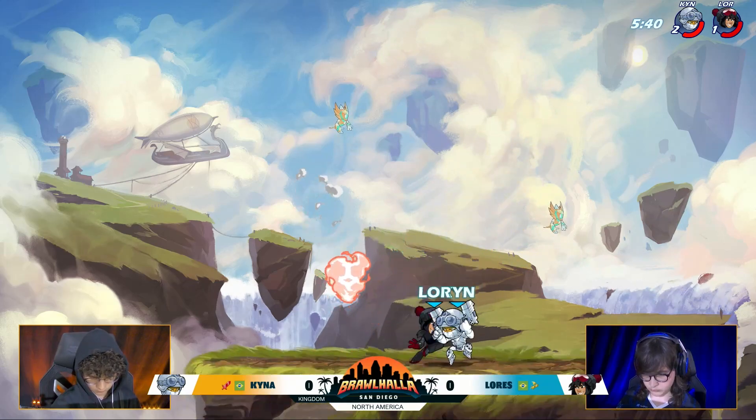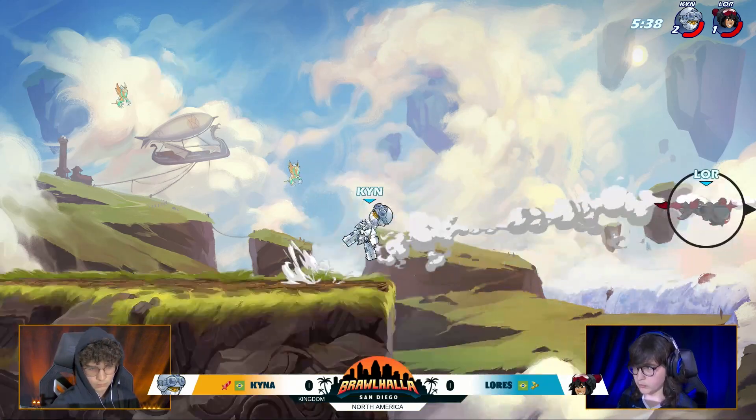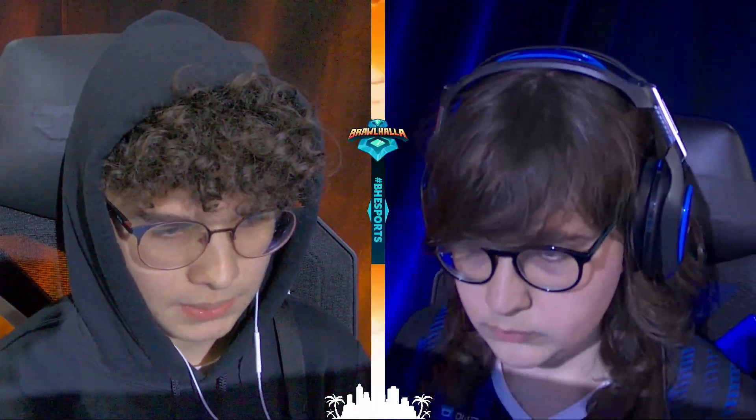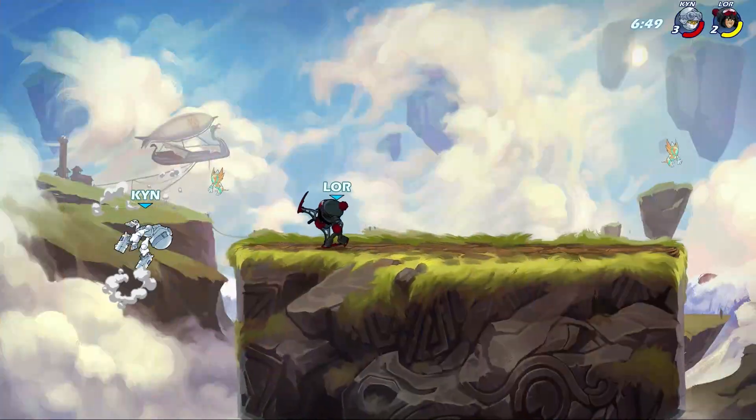He does get hit by that unarmed recovery — he thought a second one might be coming, that's why he threw out that down air to stop that. Gets the side air basically from the right side of the stage, and that is game one. It's a two-stock for Kaina. Kaina nods his head — he's like, yep, this is going the way it's supposed to go.